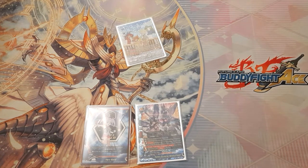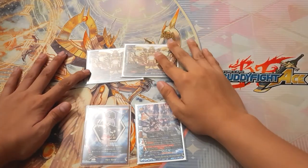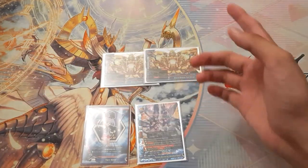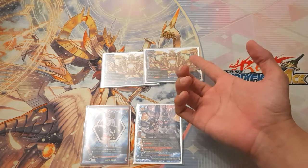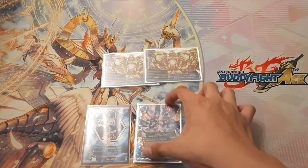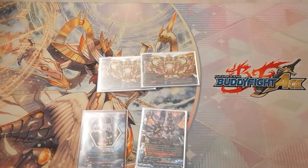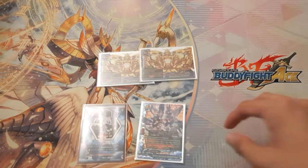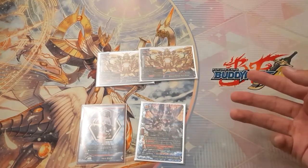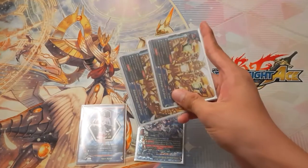Two copies of Brave Energy Full Drive — the FTK impact. No explanation needed: pay 2 gauge, deal 2 damage, then deal 1 for each card in the soul. So with that, let me show you some combos now to demonstrate how the FTK works and give you a better idea of the deck in action.